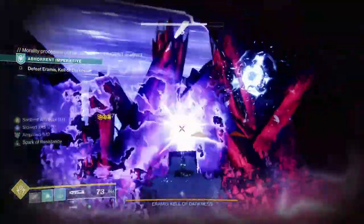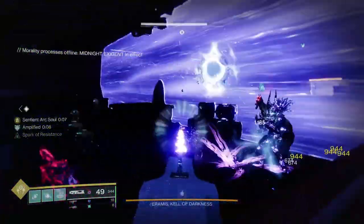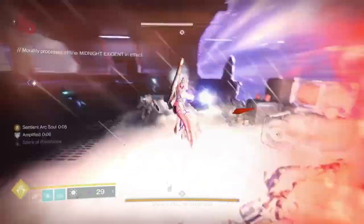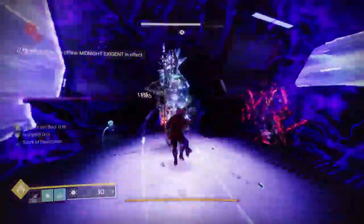This is going to get a buff in Lightfall as well, making the slam suppress. Using the energy draining mode of Ruinous Effigy blinds enemies, damages them, and heals you, all while the arc souls are shooting.